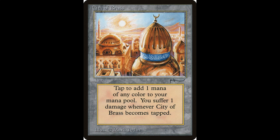Finally we are at lands, and like the artifacts, several of these lands are quite expensive but some have been reprinted. The first one is City of Brass: whenever City of Brass becomes tapped, it deals one damage to you, and you tap it to add one mana of any color. This card is one of the most expensive in Arabian Nights — currently worth around $589. But it has been reprinted, with the Chronicles version around $13 and the Fifth Edition version around $14.